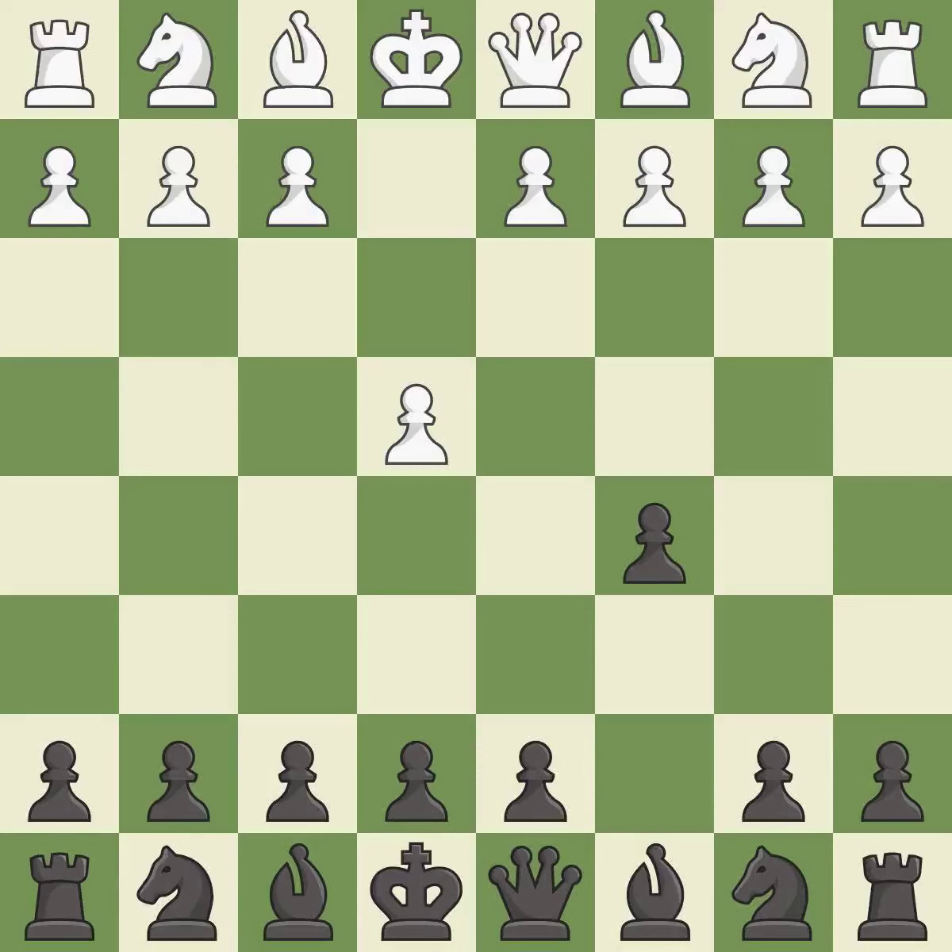The Sicilian Defense controls the d4 square with the c-pawn. Nf3 develops the knight toward the center to prepare for a d4 pawn push, where the knight will recapture if Black captures on d4.